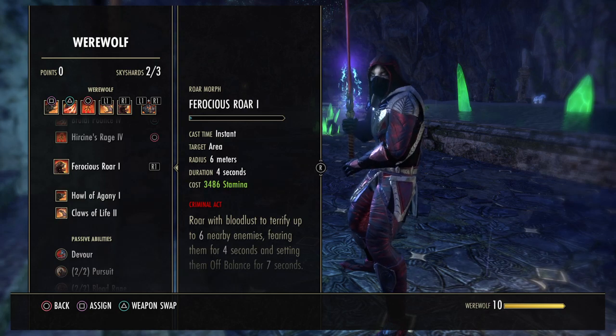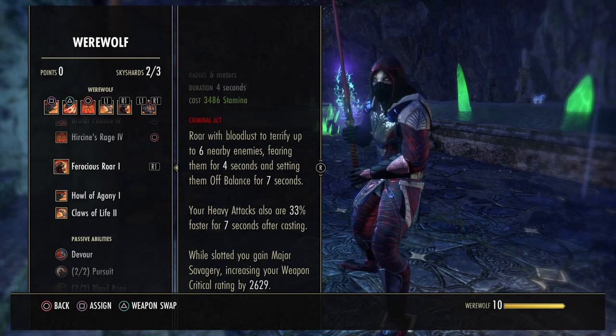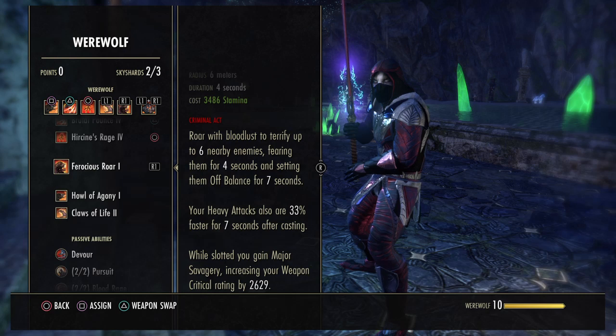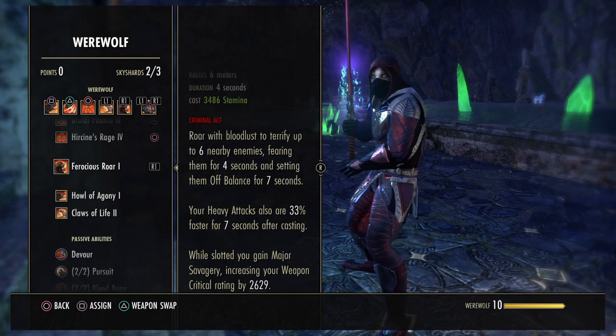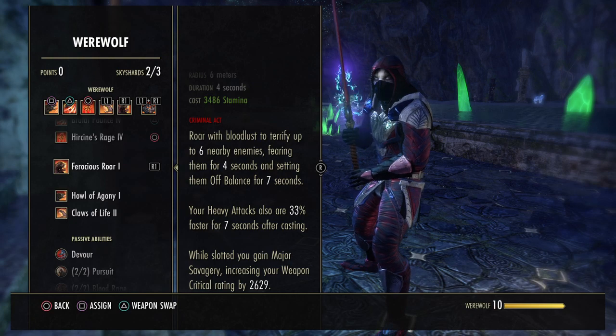Next up is Ferocious Roar — roar with Bloodlust to terrify up to 6 enemies, fearing them and keeping them in place for 4 seconds, then setting them off balance for 7 seconds. Everybody will be doing more damage to off-balanced enemies. Your heavy attacks are also 30% faster for 7 seconds after casting. You gain Major Savagery, but that's in our potions already.